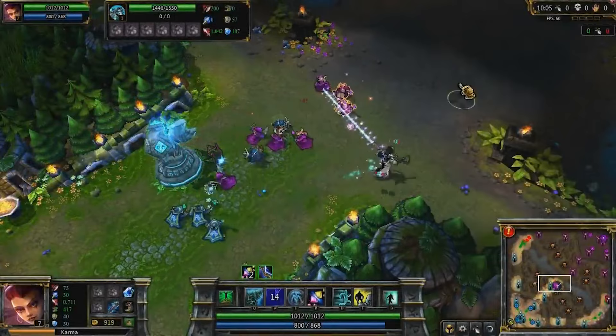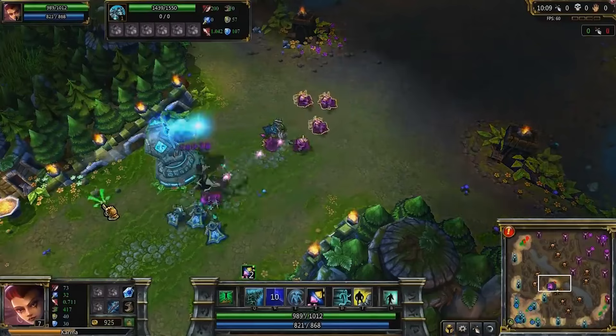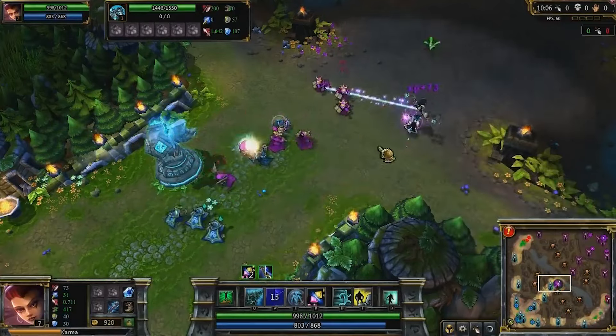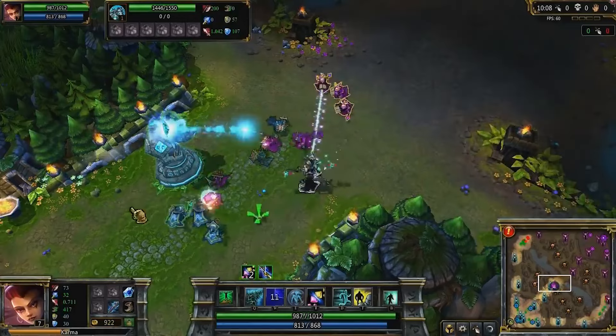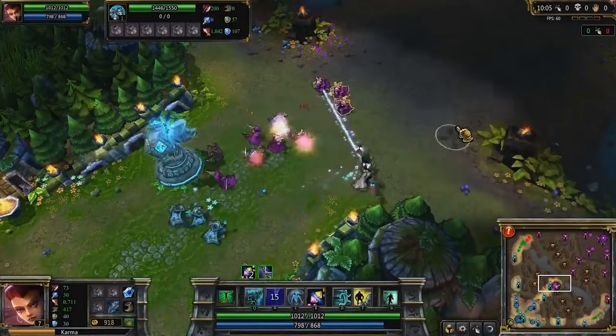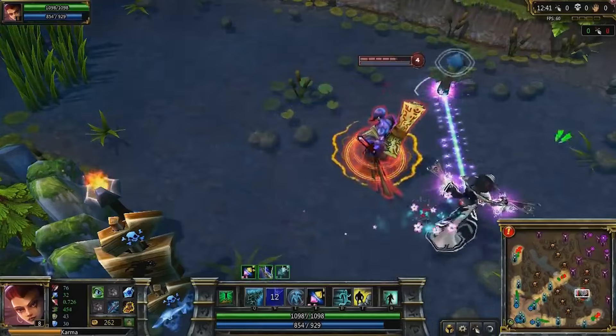Second is Spirit Bond. Spirit Bond tethers an ally or enemy to Karma. Karma gains movement speed while the target gains or loses movement speed if it's an ally or enemy respectively. Units who move through the tether also gain or lose movement speed, and enemies who pass through it also take damage. When amplified by Mantra, the movement speed haste or slow is doubled.